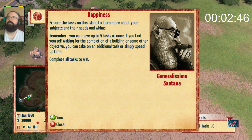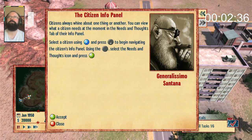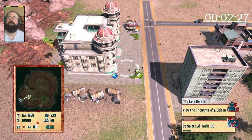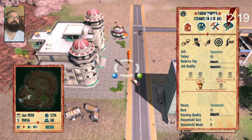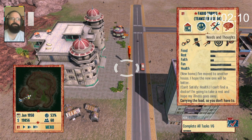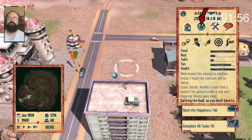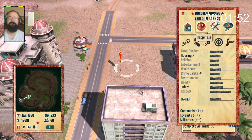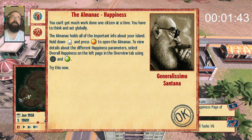My islanders have happiness! Citizens always want one thing or another. You can view what a citizen needs at the moment in the needs and thoughts tab. Buenas tardes — they actually say stuff. A 64-year-old teamster. His needs and thoughts — the five needs are food, rest, faith, fun, and health. They go down over time, like in The Sims. That's like a citizen switch to happiness tab of the info panel.